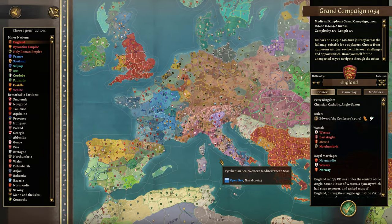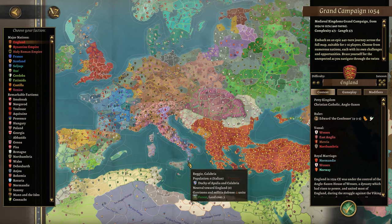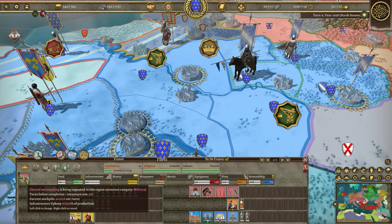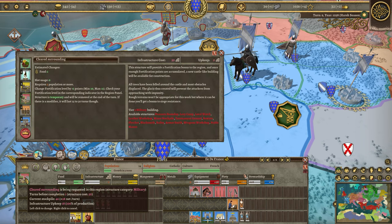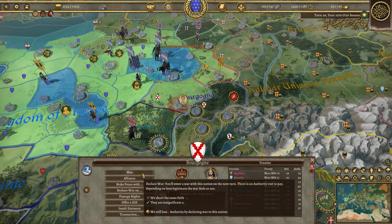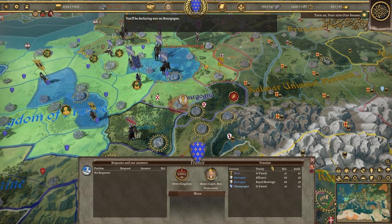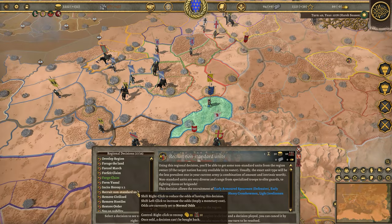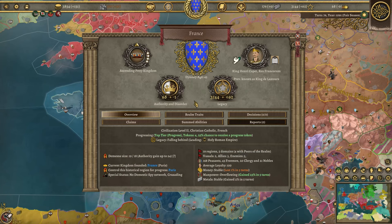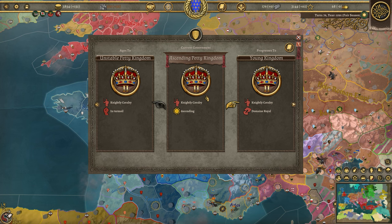Here we have an obscene amount of factions, each one with their own unique modifiers and historical backgrounds. Featuring its own pop system where you must manage your population and raise buildings to create a thriving empire, you must make sure to carefully consider diplomacy and the nations around you. Managing vassals is a massive deal, but so is carefully making use of regional decisions, where you get to use powerful maneuvers to get ahead. And don't forget about the decadency system, where factions either thrive or decline as time goes on.